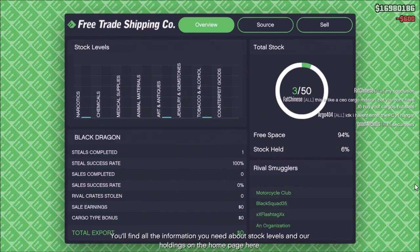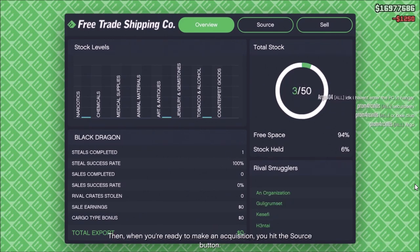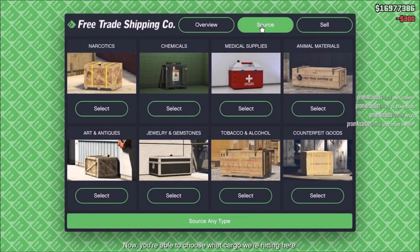All the information you need about stock levels and your holdings is on the home page here. When you're ready to make an acquisition, hit the source button. You're then able to choose what cargo you're going after.